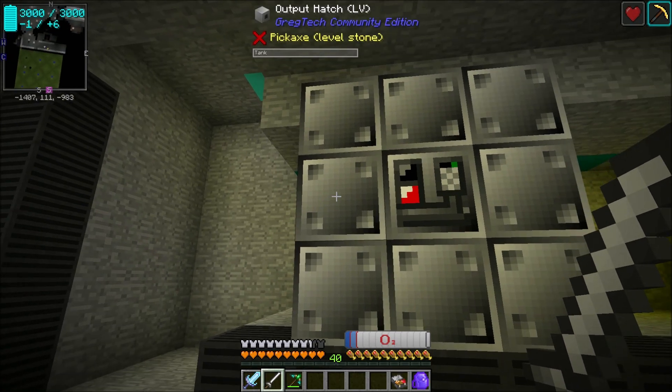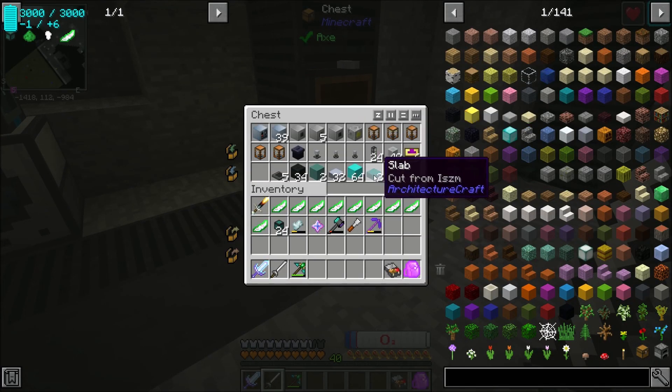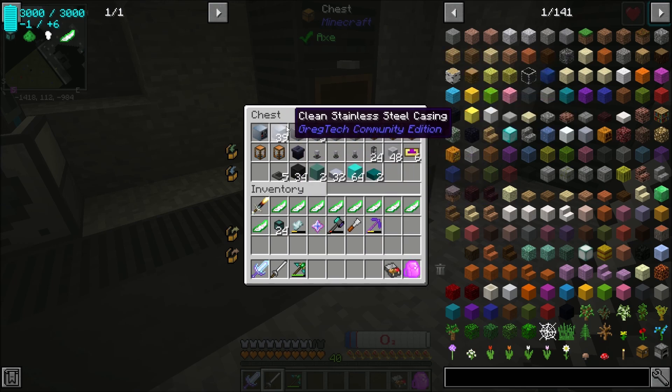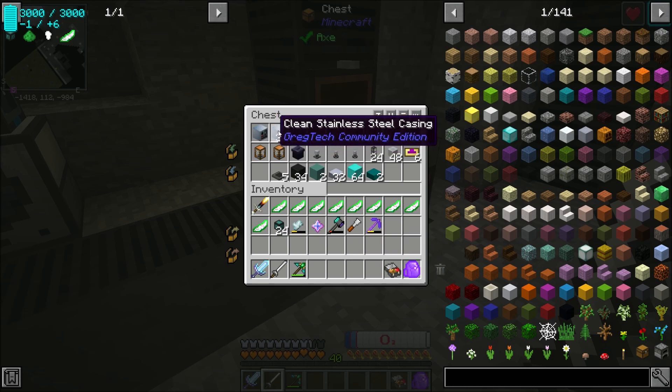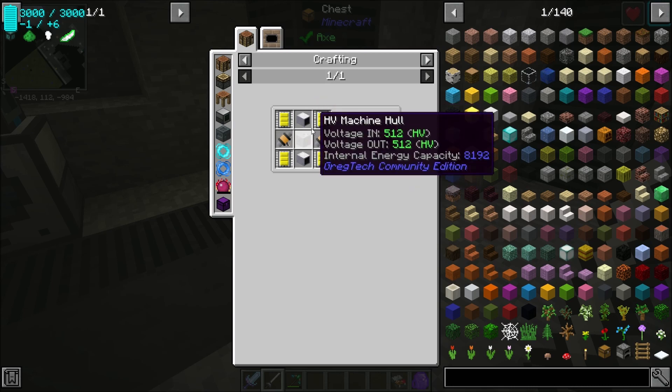Over here I've got a chest set up — the bottom stuff was just used for decorating, but these are the main parts. I actually don't think that's enough clean stainless steel casings, but I can make more if needed. The multiblock we're building — the distillation tower — is quite large and was actually quite expensive, so I got tired of making these. If you take a look at the distillation tower recipe, this thing was not cheap.